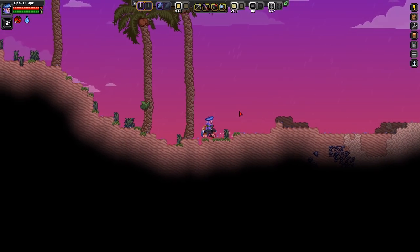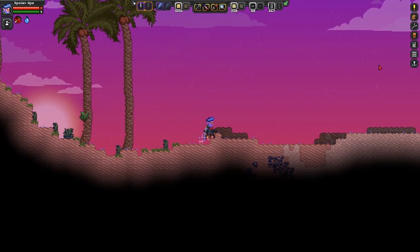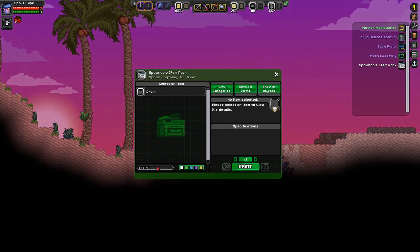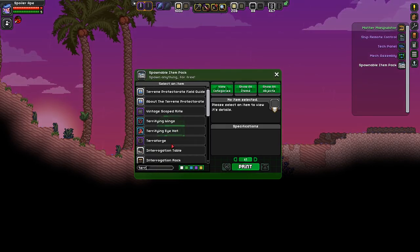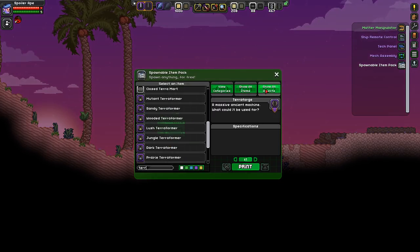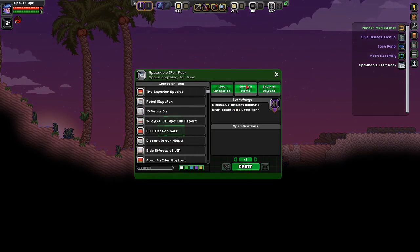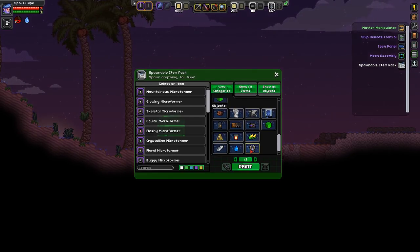Because a desert planet doesn't really feel necessarily like a desert build. It feels like it should be something else. So if we get a terraformer out, we could have a look to see what sort of terraformers there actually are. There might actually be a better way of doing this - get them all out. Then we get the microformers as well. If you go into categories... Mountainous? That'll turn it into a very grey-green sort of thing. That might work.